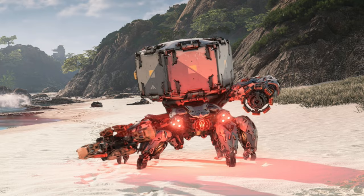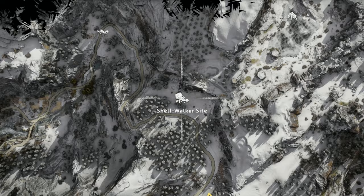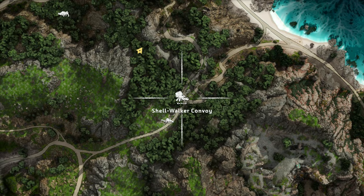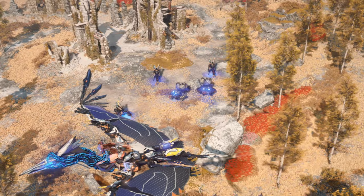Shellwalkers only have two dedicated machine sites on the map where you can consistently find them. The first site is high in the snowy mountain ridge just north of the Tenocht settlement of Stonecrest, where you can typically find three Shellwalkers with no other machines nearby. The second site is a Shellwalker convoy which can be found wandering around the cliffs of the Cry Peninsula, comprised of a single Shellwalker being escorted by two Red-Eye Watchers. While there are only two dedicated machine sites, Shellwalkers frequently spawn in the valley north of the Bulwark as well as the cliffs of the Cry Peninsula.